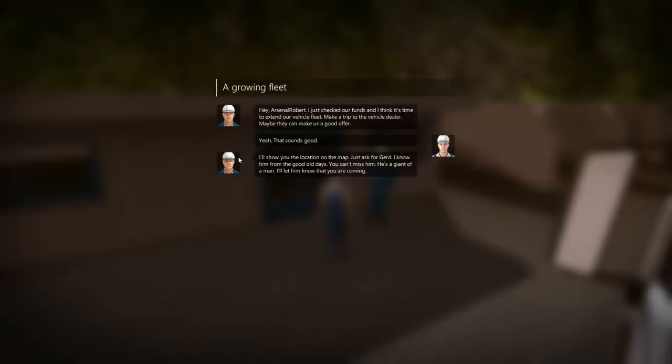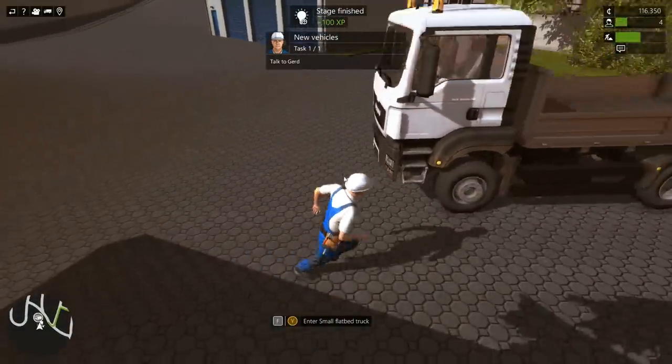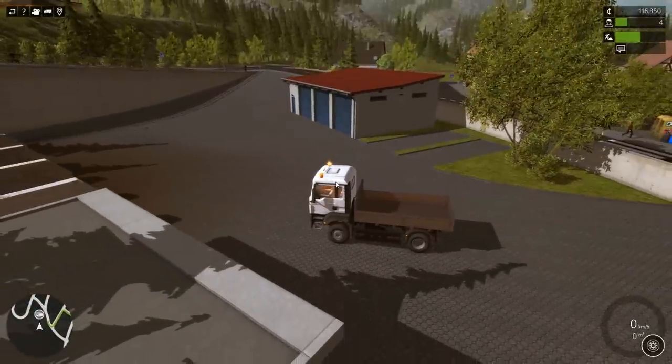Hi Arson Robin - I just checked our funds and I think it's time to extend our vehicle fleet. Make a trip to the vehicle dealer - maybe they can make us a good offer. I'll show you the location on the map. Just ask for Gird - I know him from the good old days. He's a giant of a man - I'll let him know you're coming. I'll check if they have any good offers first.